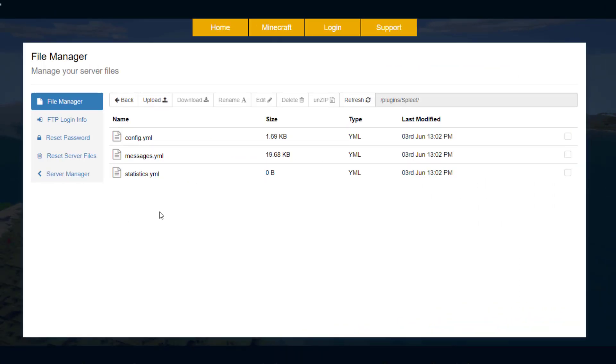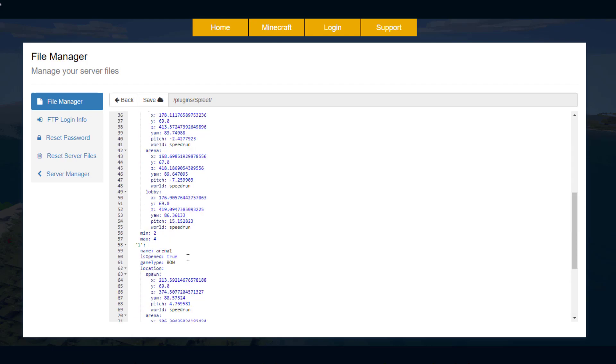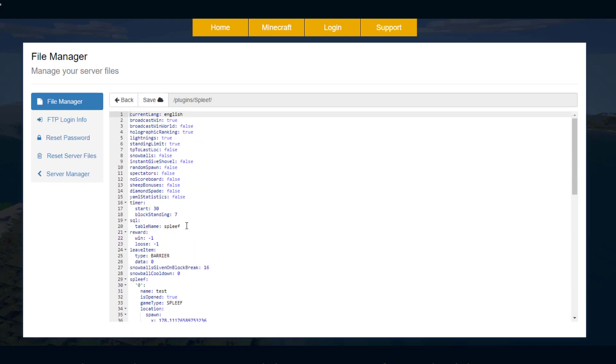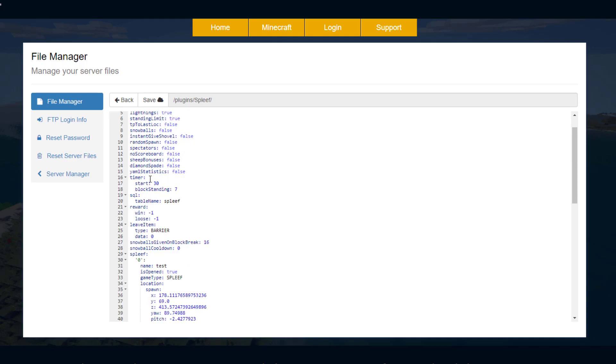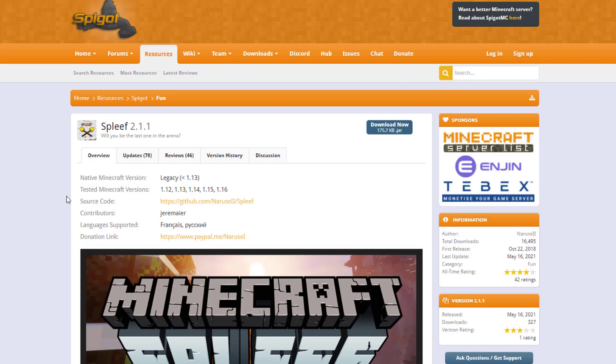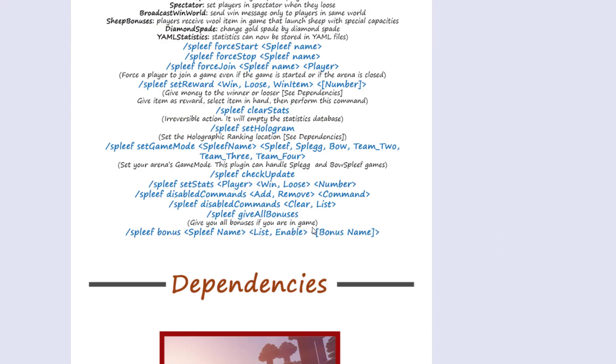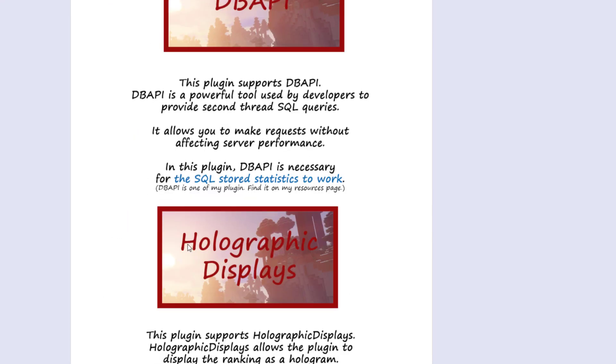Let's head over to the config file. Here we are in the SM plugin control panel - there are three YML files, and the main one is the config. At the bottom it lists all your arenas and settings. At the top there are a few options: broadcast a win yes or no, lightning, holographic ranking, scoreboard, spectators. You can change the starting timer from 30 seconds to whatever you want. The leave item is the barrier. The plugin works on 1.12 to 1.16, and there are loads of commands and permissions on the Spigot page. Make sure you have the required dependencies otherwise you may have issues.